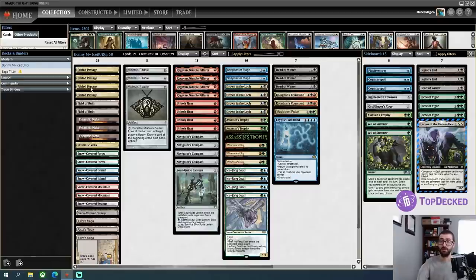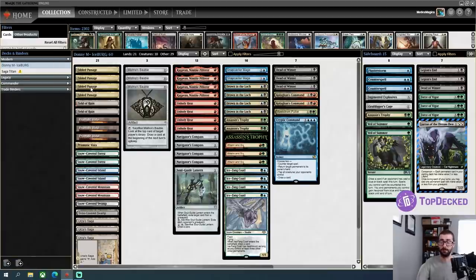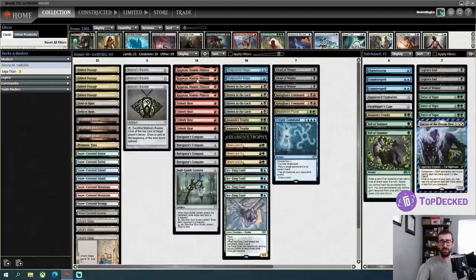If you look here, this deck is running Fabled Passage, which is a card that while you might see in Historic, doesn't really tend to show up in Modern. It's a Terramorphic Expanse, but if you control four or more lands, you get to untap that land. This does mean that sometimes we're not going to be able to just play a Ragavan on turn one, but it's another way we can get mana fixing in all the colors we need.